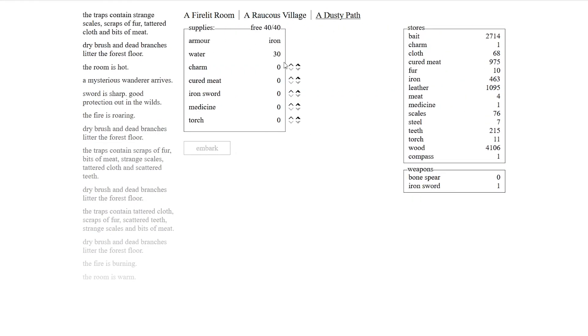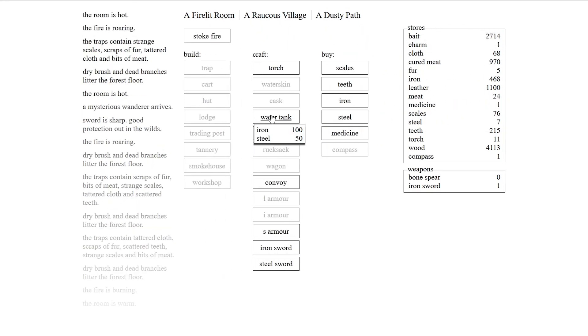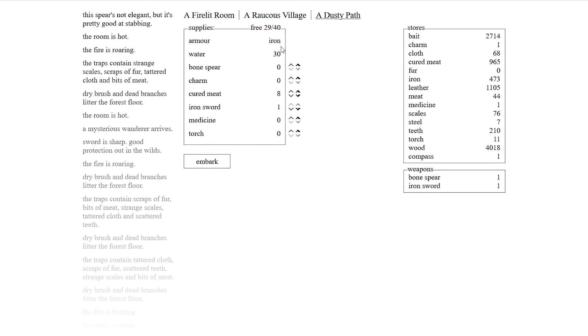We'll go up to eight now because we have a lot of space to go. Let's make a bone spear too, because it's always good to have two weapons — we can do six damage at once instead of just four. We'll go up to 15 torches and let's hope we can go out farther this time — far enough to find a mine.